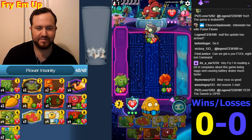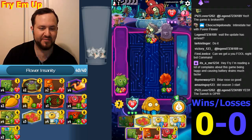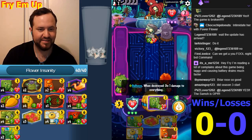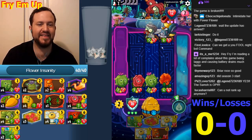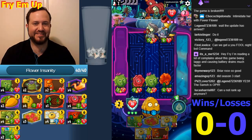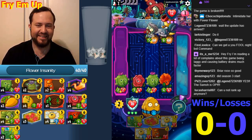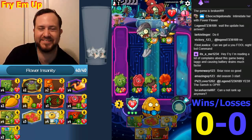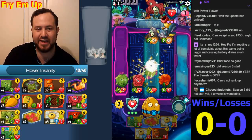Briar Rose and anything we want — we got this. We need more Grave Busters. Let's do it. They both die — still, nice try man. Both dead. This is how good Briar Rose is — it negates so many cards. Any card with high health, any card that's protected, doesn't matter. No one cares.